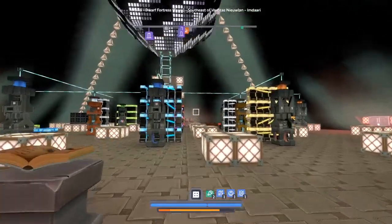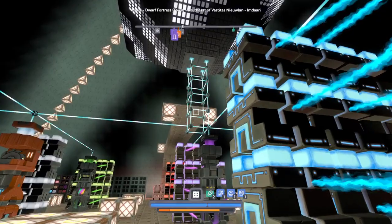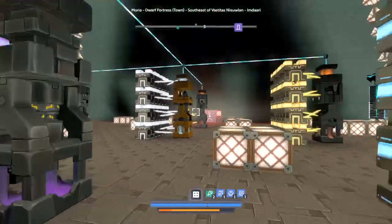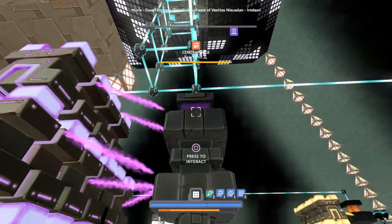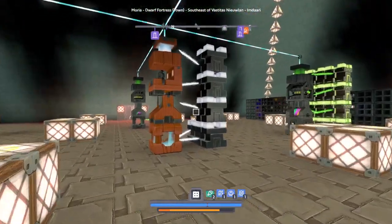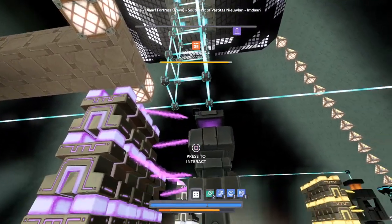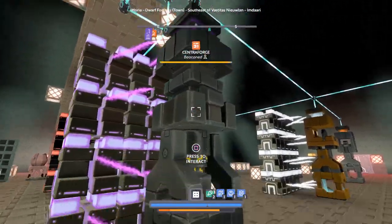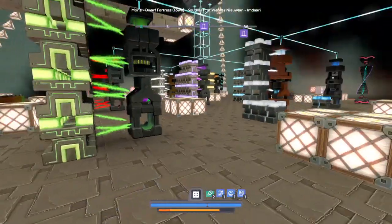Up there you can see the power core I built, which is also where the actual spark reactors are, providing power to all my machines. Someone's probably going to comment that you don't need the centerforge connected to spark because it doesn't use spark. Well, I wanted the centerforge to be in the center of the area, so I just put it there and it happened to connect when I was bringing all of the power lines down. It's not connected to the centerforge for a reason — it's just how it worked out the way I wanted it to look.